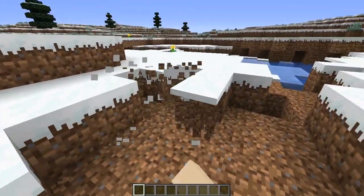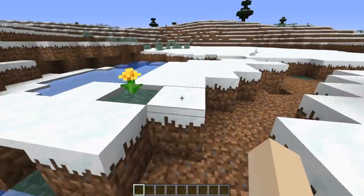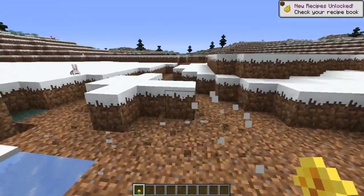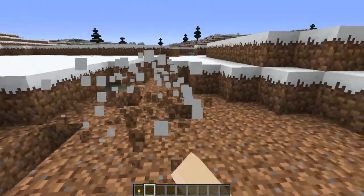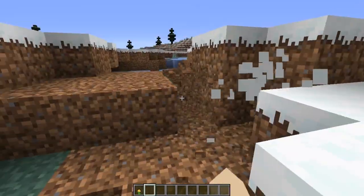The first thing I want to do for terraforming is go for a rural village feel that's really traditional. So I'm going to build a river that goes through my village and kind of splits it on two sides, and the river can also be multifunctional because we can probably try and do some things with it.